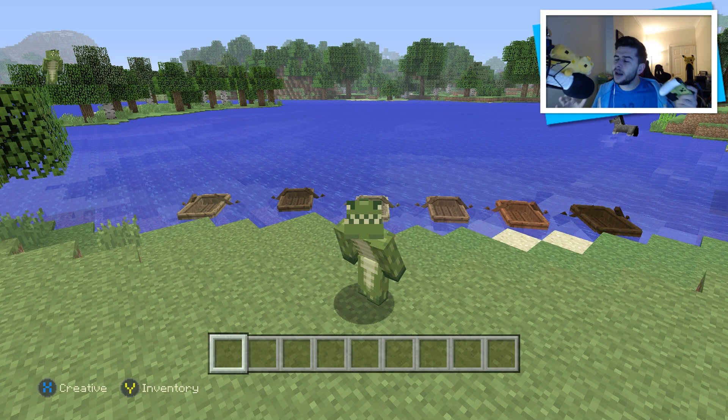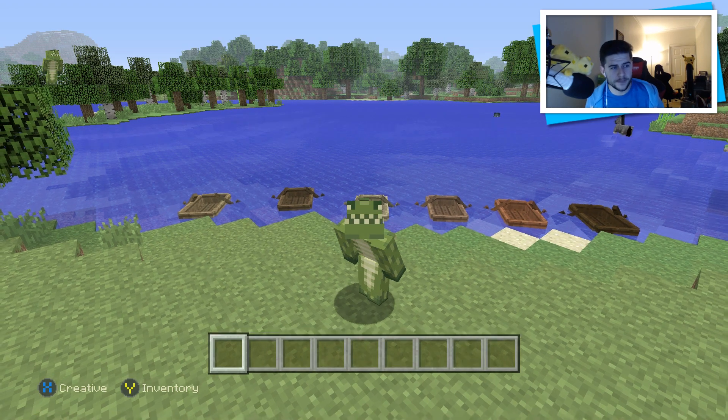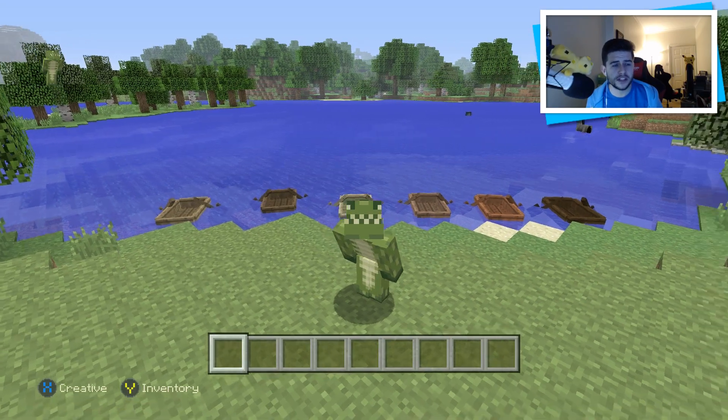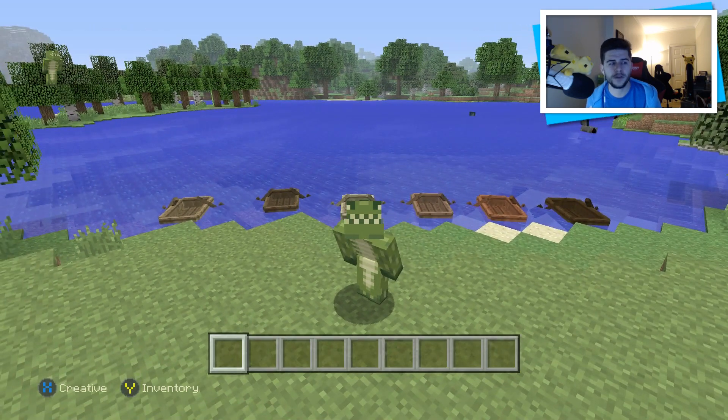Hey guys, how you doing? My name is Erko. Welcome back today to my favorite feature in TU46, and that's boats. Boats have changed a lot, they're much more fun, they're a lot faster, but most importantly, you can ride with a friend. Behind me are different variations of the new boats. I'm going to teach you everything you need to know — let me know in the comment section what your favorite feature is.